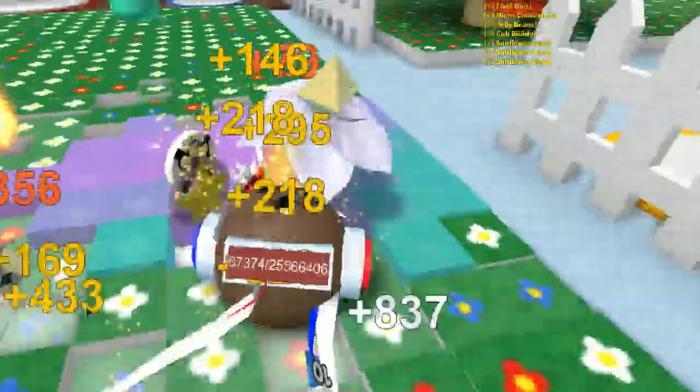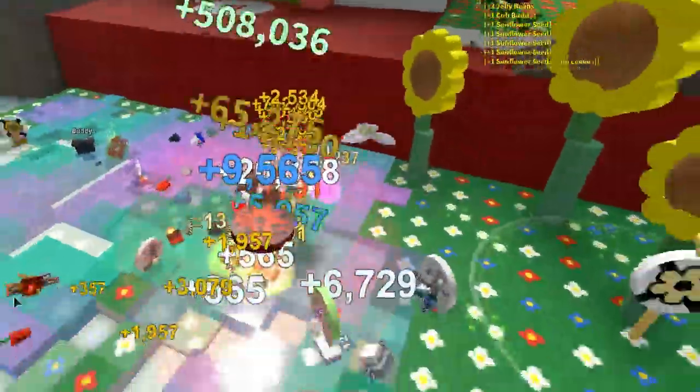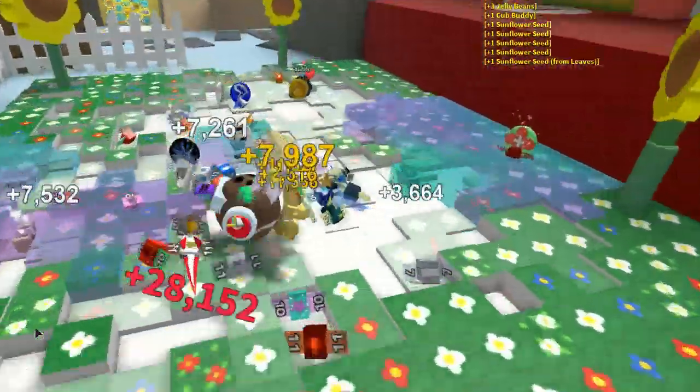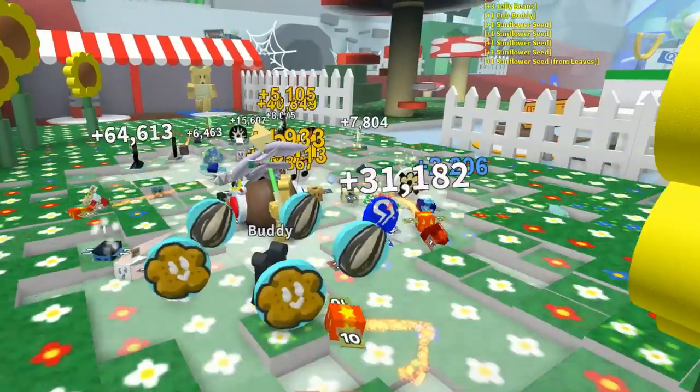Go on, walk around and do stuff for me — this is great! Having a little buddy on the field to help collect a few tokens is going to help as well. It's like a cute little pet in Bee Swarm Simulator, and you totally get it for free.